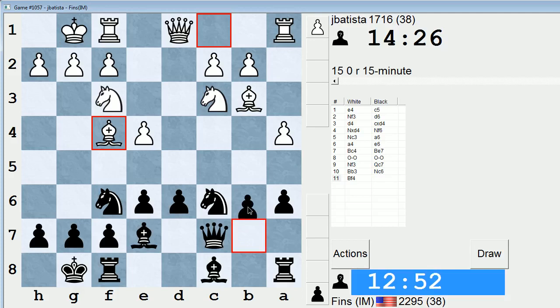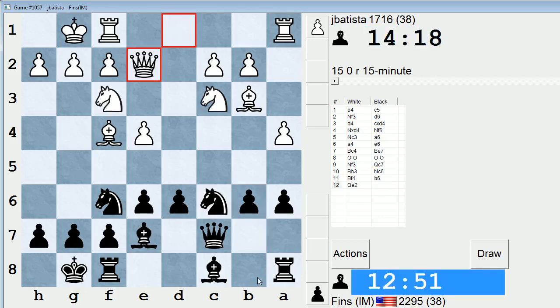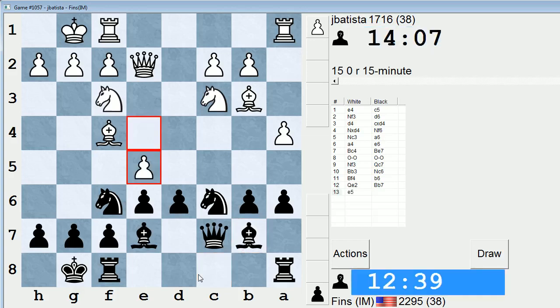Let's do B6. D6 is well-guarded right now, so I can just adopt a hedgehog formation, play Bb7, bring my rooks to useful squares. I'm not in any rush. I think he's trying to play E5. I don't mind that — so if E5, I'll take; let's say they take with a Knight, I take again, Bishop takes, Qc6, threatening mate on g2. And he does go E5, so he's going to clarify the center situation.